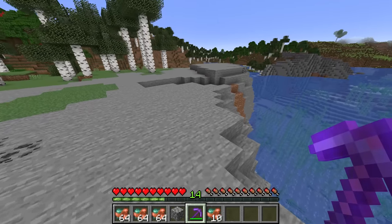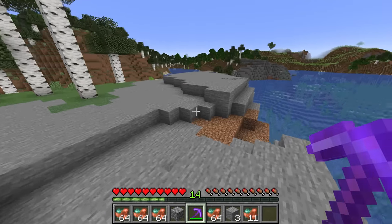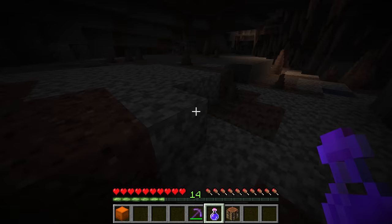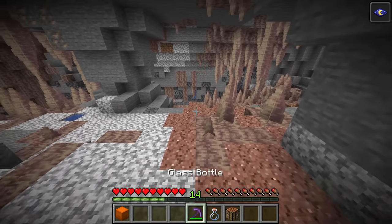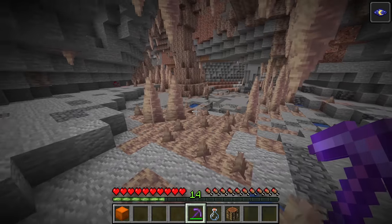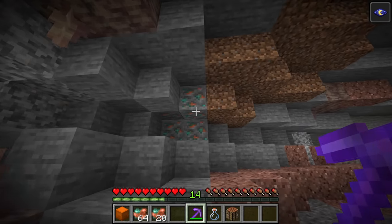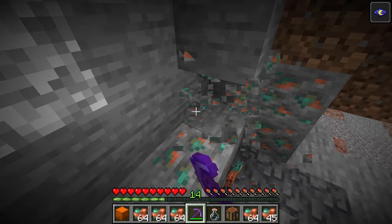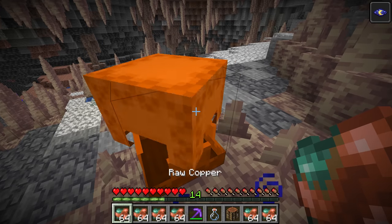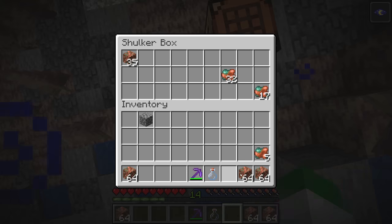For the stony beach method, all you really need is a pickaxe, but you could bring a boat or elytra to fly around the coastline looking for more copper ore. For the dripstone cave method, have a potion of night vision, a good pickaxe, a crafting table, and a shulker box. The copper ore is incredibly common inside this biome — you get almost eight pieces of copper ore on average per ore mined. It almost always happens that you quickly run out of inventory room, so store all the raw copper in a shulker box, and use the crafting table to craft raw copper into blocks for even more storage space.